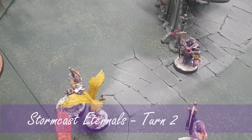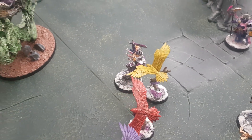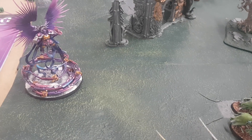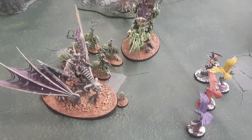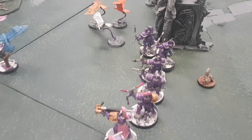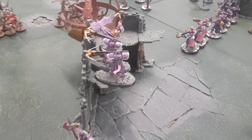Hero phase and movement done. Castellant gave plus one armour save to the Raptors. Celestant used his command ability on everything within nine inches. Lucy has decided to drop the Prime now — nine inches away from all three units. The Raptors have pulled back to try to keep away from the massive horde. Across here, Aether Wings push forward. Lucy is going to try to take out the Zombies.